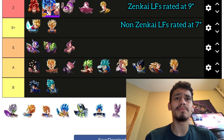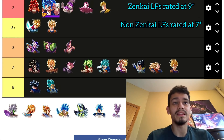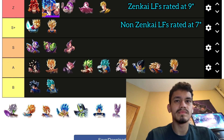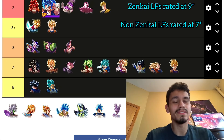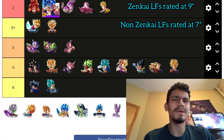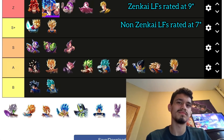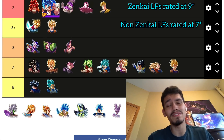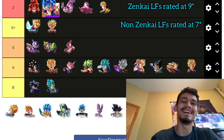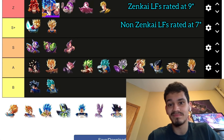CMZ is probably an A tier option — not going to be goofy and put him in S tier. He used to feel like the best red LF, but thinking about it now, if FSK had a better team I'd put CMZ below him. But because of team's sake, Future is just a better team than anything Gohan could be on, so CMZ edges out FSK by virtue of team quality. All three reds end up in a similar zone.